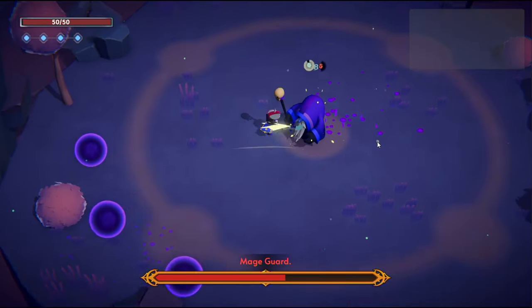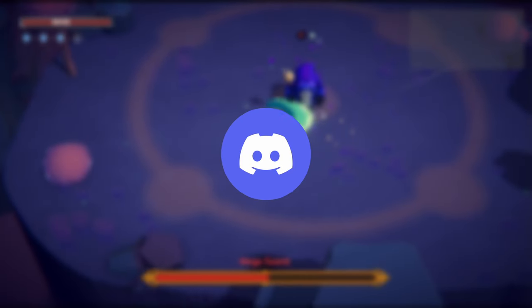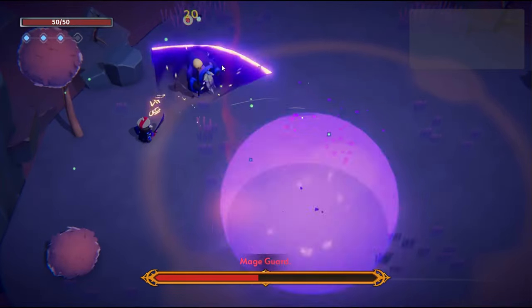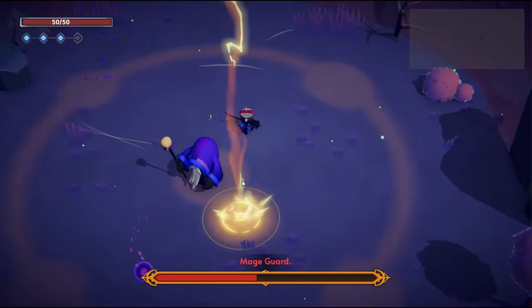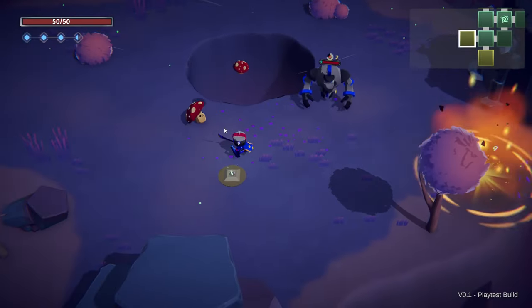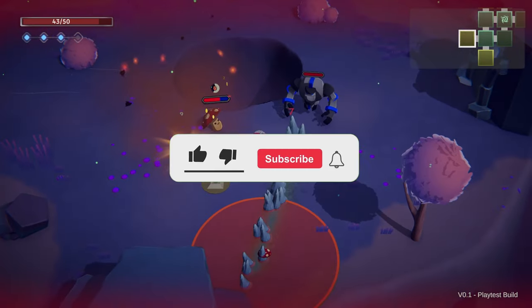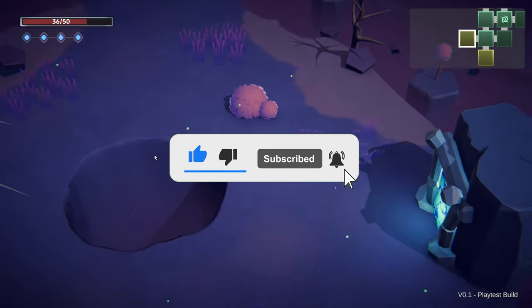If you'd like to try out this boss fight and help with feedback, I'm having a playtest on my Discord — feel free to join. I also have more interesting ideas for boss fights in the complete game, so don't forget to wishlist Rogue Resonance on Steam. It really goes a long way in keeping my motivation up as I continue developing this game. If you found this video enjoyable, please leave a like and feel free to share your thoughts in the comments below. Thanks for watching.